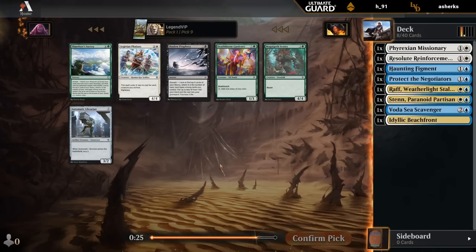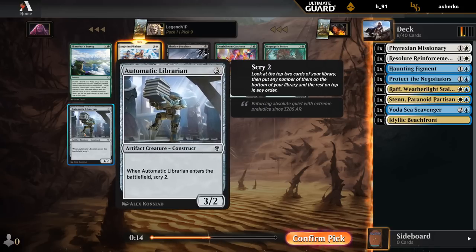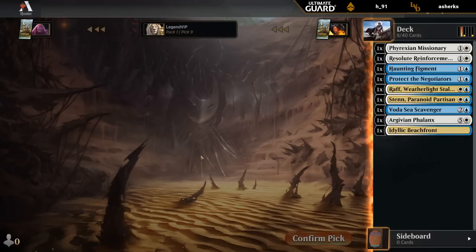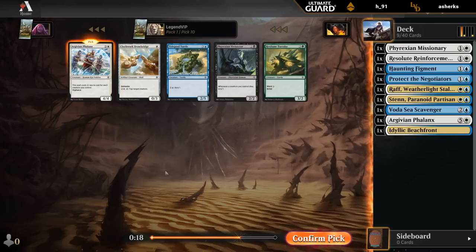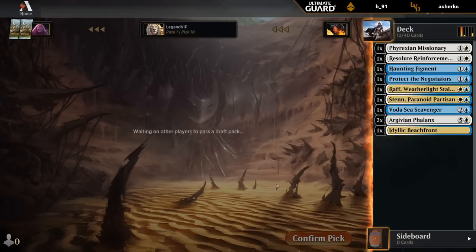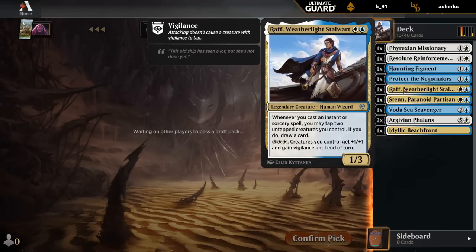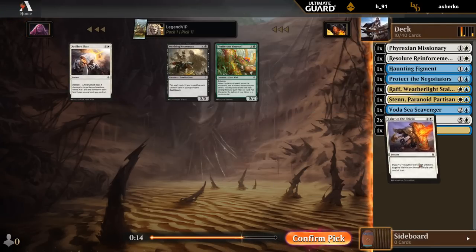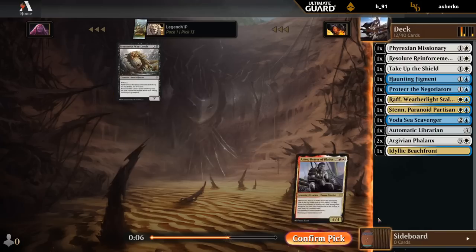Our deck might end up being kind of aggressive. If there are a lot of board stalls, Unblockable seems like a nice way around it. Can try Phalanx - if we make enough tokens, it can become pretty cheap to play. Otherwise Librarian is pretty similar to the Scavenger in a two-color deck. We're seeing a lot of green, but I'll happily take another Phalanx. Take up the Shield is a fine trick. Take my Librarian now. And I guess we'll rare draft here.